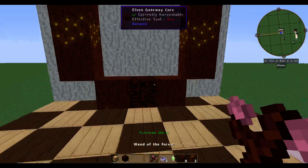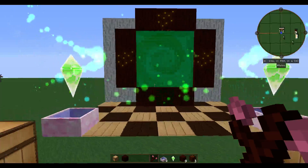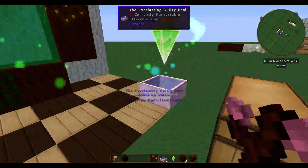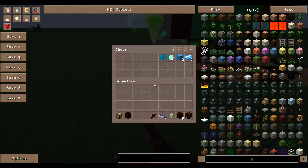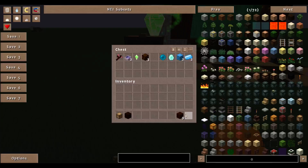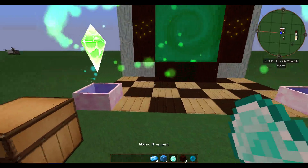Once you have that, simply right-click the Elven Gateway Core and your portal is set. The trick is you have to have a lot of Mana in the pool to start it. It doesn't take much to keep it going, but it takes a lot to start. Once you have all that, you can start throwing things through the portal to get new items.